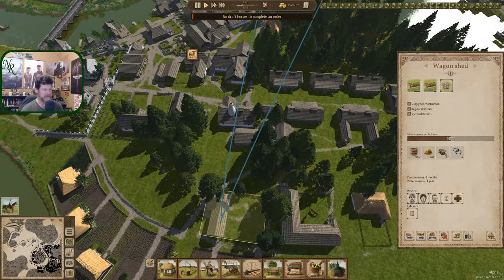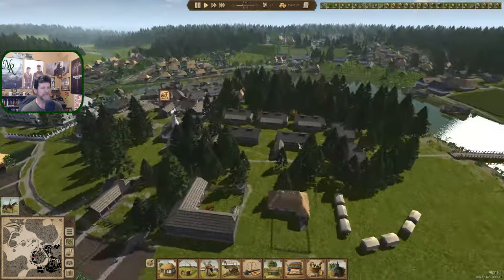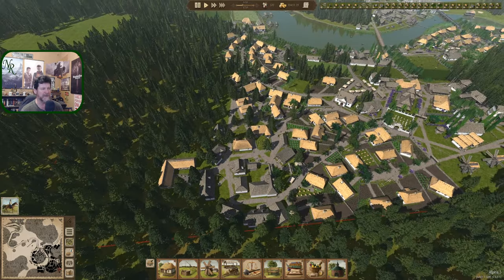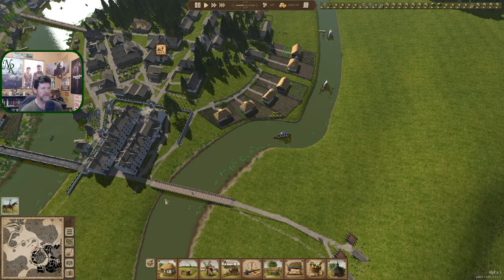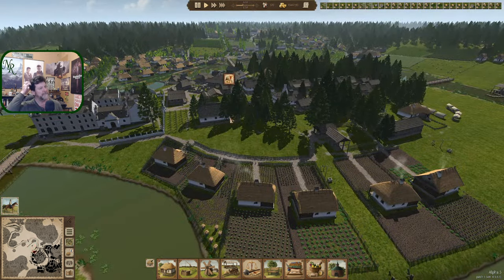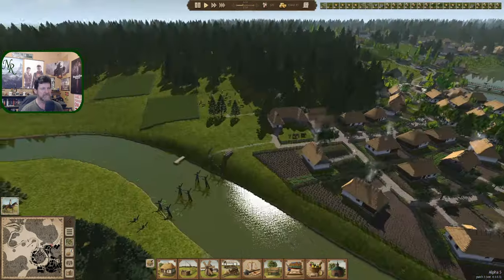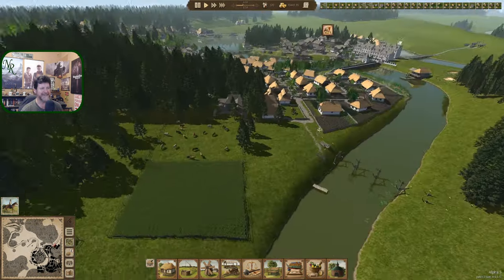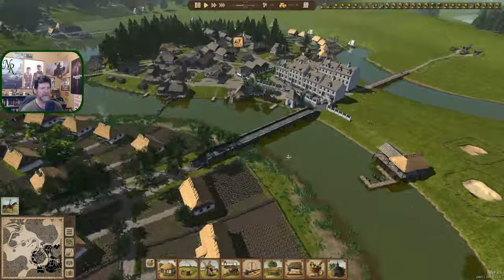We've got enough to put one more horse together when we choose, and probably no reason we can't do that now. Let's order another draft horse - we're going to have one extra apparently. I guess we could set up another wagon shed somewhere. Any reason to put one out here? Probably not - there's not a lot of bulk that comes out of this area. It's more like something over here, but they'd get the order to go drop it off and go back home, so they don't need to physically be out here.